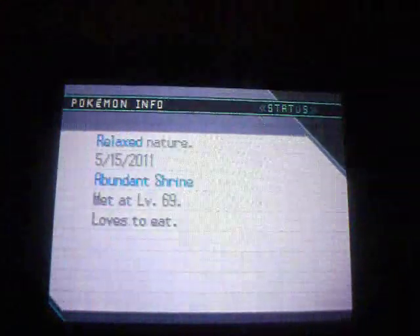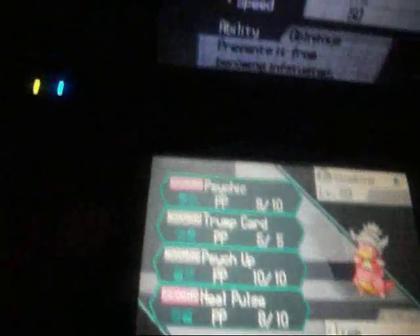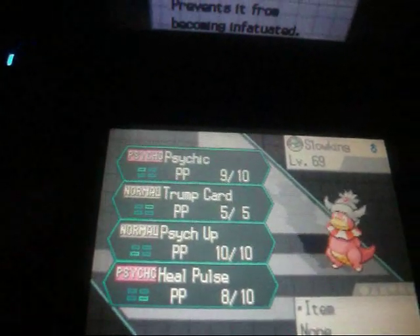So just checking its stats — it has a Relaxed nature. And as you can see it knows Psychic, Trump Card, Psych Up, and Heal Pulse.